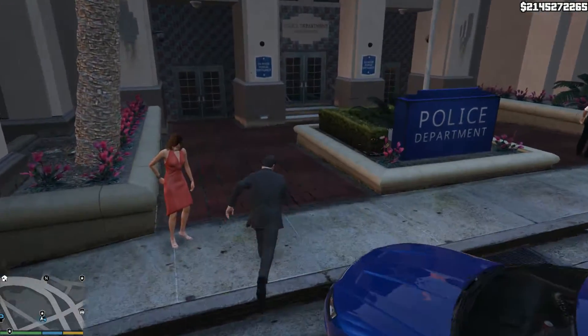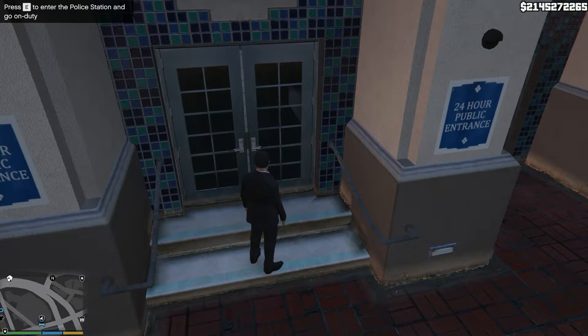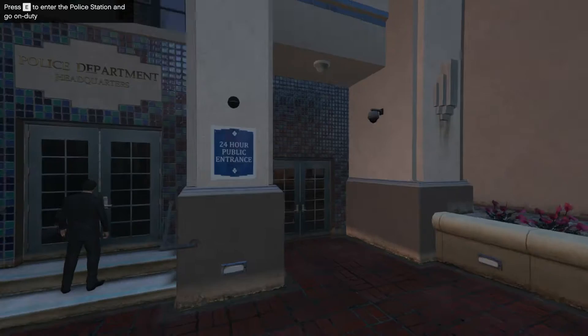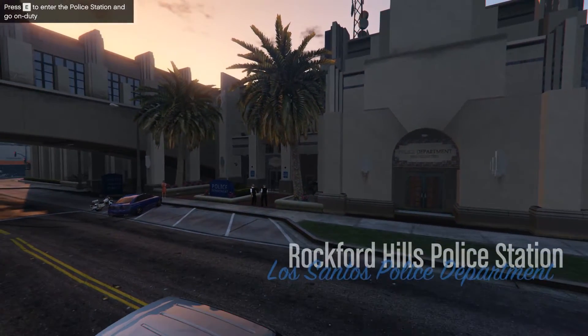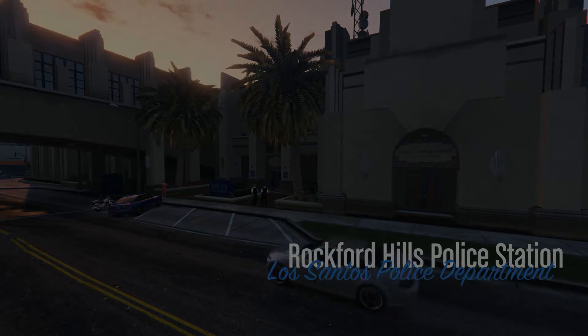Press E and now it loads. It just does this little pan of the particular police station that I am at currently, and it will do exactly that.